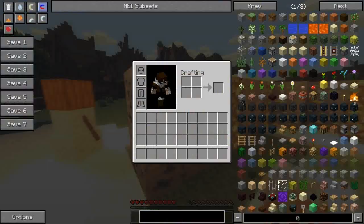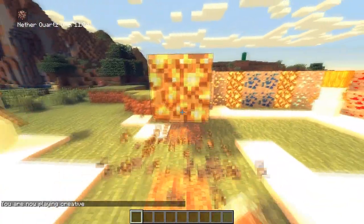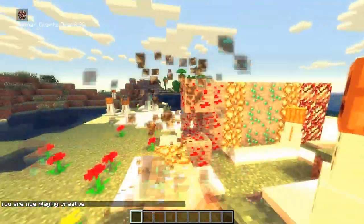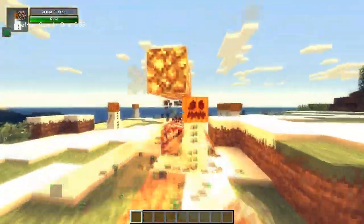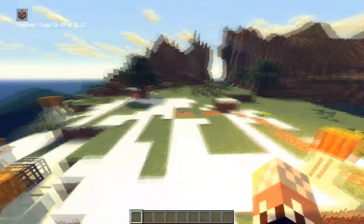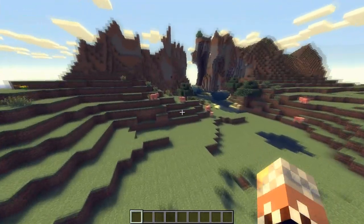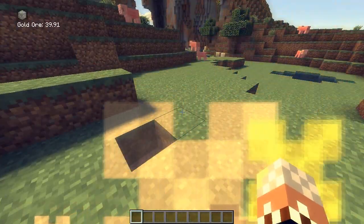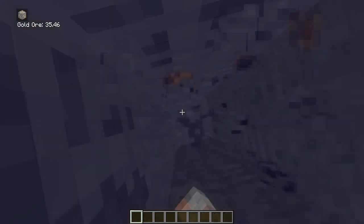Now, guys, what I'm gonna do is go to creative right here. Let's just destroy all of these and I'm gonna try to find some of these naturally to see how well this actually works. This should be awesome. As you can see, it updates every time — even when I hit the snowman. Alright, let's move away from this area. It's glowing because of the shaders pack, but this shaders pack was just too good. I'm going to search for some gold — it says 40 blocks right now. I'm just gonna dig down.